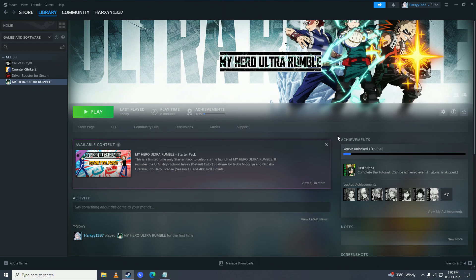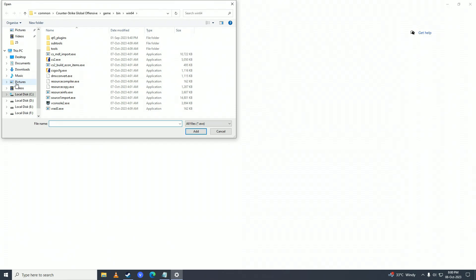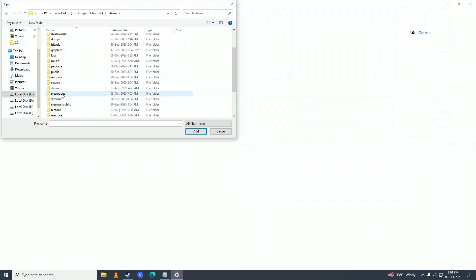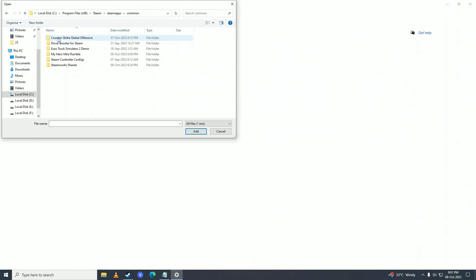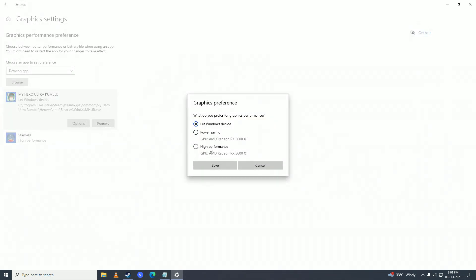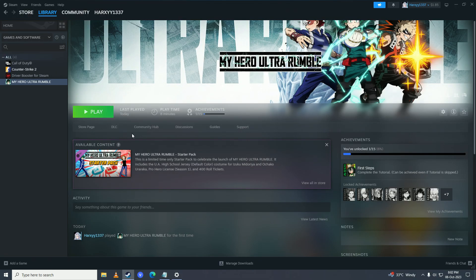If that still doesn't fix your issue, try setting your game to run on your primary graphics card. Open the Start menu, search for Graphics Settings, click 'Desktop app', then Browse. Navigate to your game: Program Files (x86) > Steam > SteamApps > Common > My Hero Ultra Rumble > HeroesGame > Binaries > Win64 > MHUR. Click Add, then Options, select High Performance, and click Save.